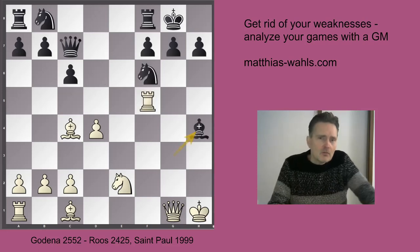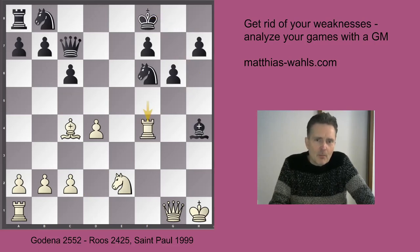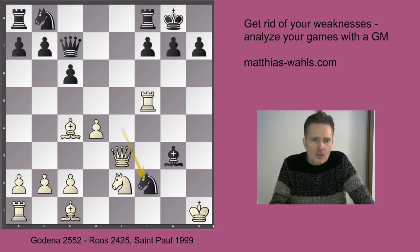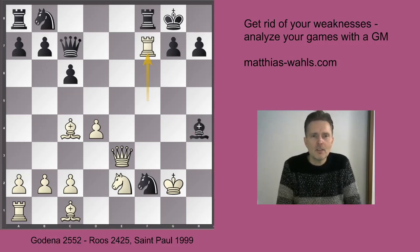That leaves us with Ne4 - the knight is defending the bishop. Now after Qe3 attacking the knight, the knight cannot move backwards because the bishop g3 would be hanging. So Nf2 check, Kg2. Now the bishop g3 is hanging again, so Bh4 only move. And now Rf7 wins on the spot because if you take the rook it's checkmate in one: Qe8 checkmate. So after g3, what can Black do otherwise? He could play Qd7. Before we had Bf5 takes, followed by Bxg3, but that didn't really work out well.